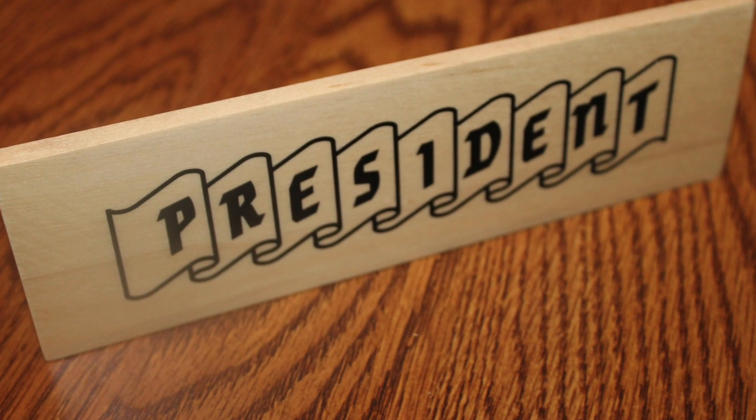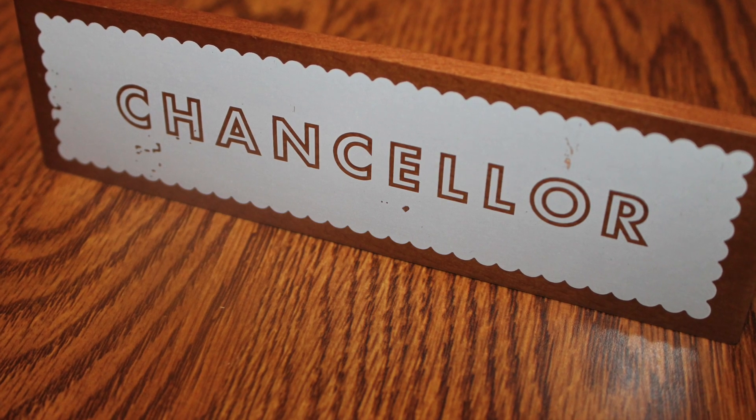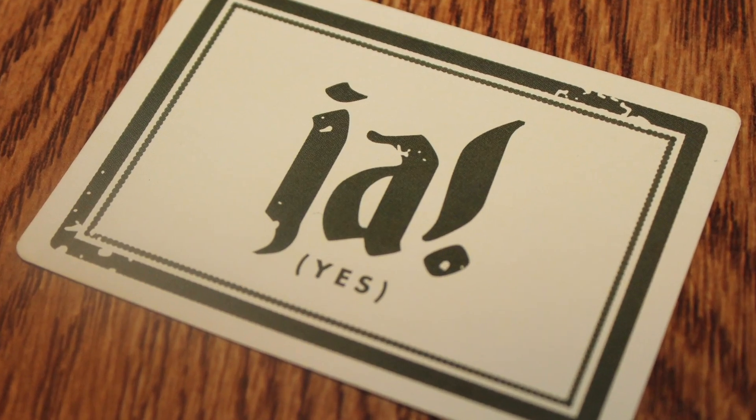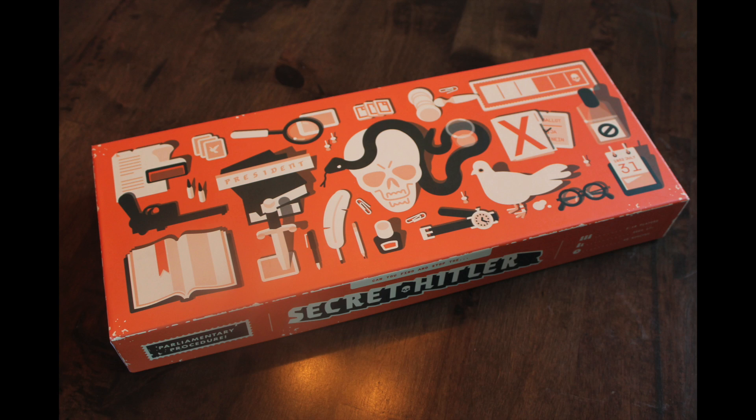Now what is going to happen is at the beginning of the game, one player is going to be the president, randomly chosen, and the president is going to nominate a chancellor. The chancellor then — there'll have to be a vote, and all the players can vote ya or nein to the proposed chancellor. If you select the chancellor, the government has been established, the government's in power, and you can go ahead then and proceed to the legislative session.